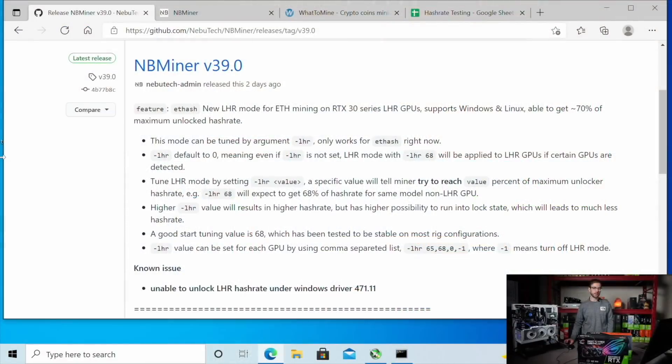Let's switch over to the test bench and take a look at NB Miner. NB Miner version 39 came out just a couple days ago, and it includes this new --lhr argument that works only for ethash, which is Ethereum's algorithm. The way this works is you get to fine tune it — you define what you want the LHR unlock value to be. At some point the limiter will kick in, so you're really looking to find the number that brings you just underneath that threshold to get more performance out of the GPU.